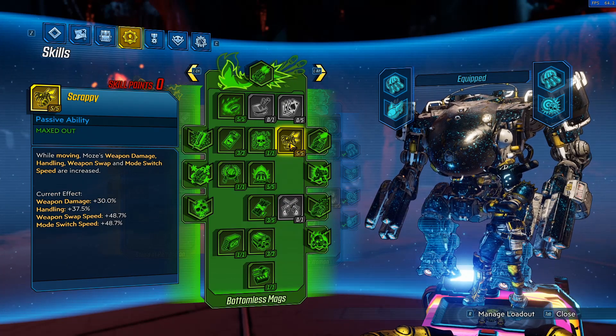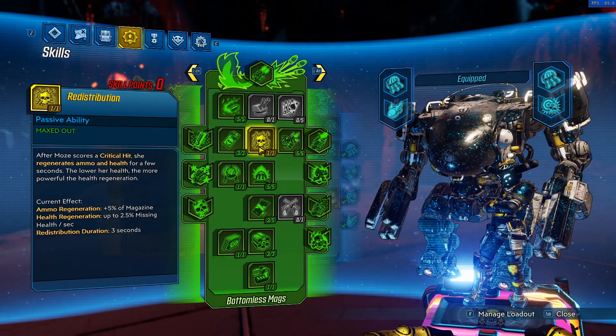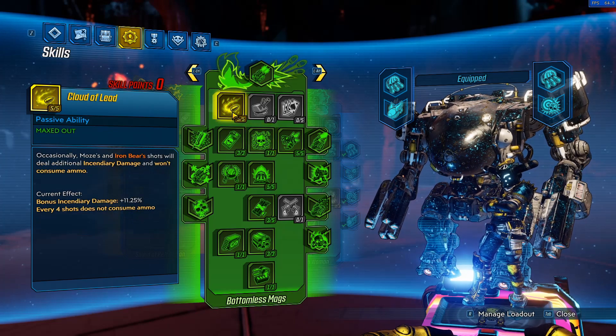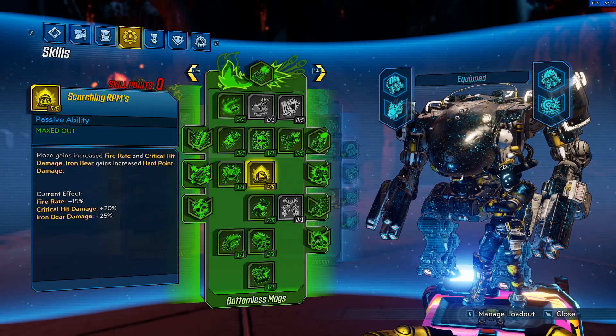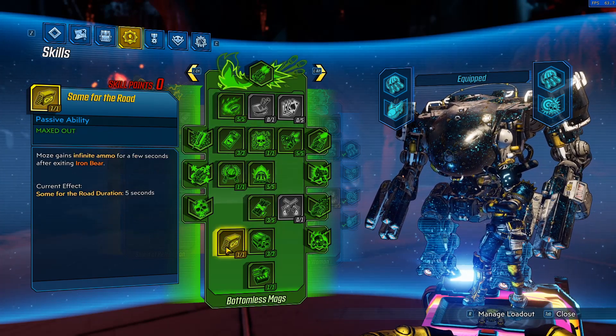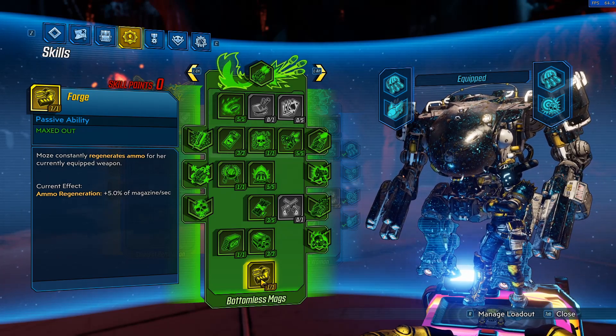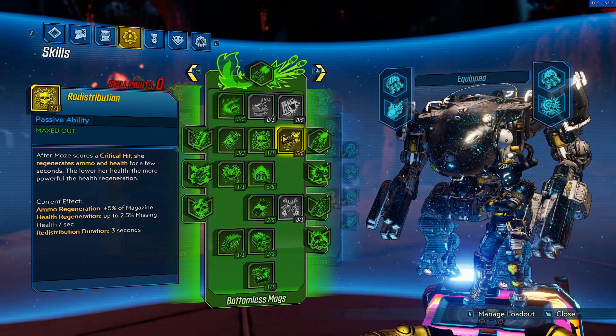But for this specific build and raid, we'll be using guns that chew through ammo, so Click Click synergizes very well. Scrappy was recently buffed to give weapon damage, so there's no real reason not to pick it. Redistribution and Rushin' Offensive give Moze ammo regen and a lot of sustain through lifesteal and health regeneration. Grizzled Lead for ammo economy, Scorching RPMs for the crit bonus, Some for the Road — when you exit Iron Bear you get 5 seconds of ammo, no reason not to pick it. Forge is also a very useful utility skill that helps in pinch situations.